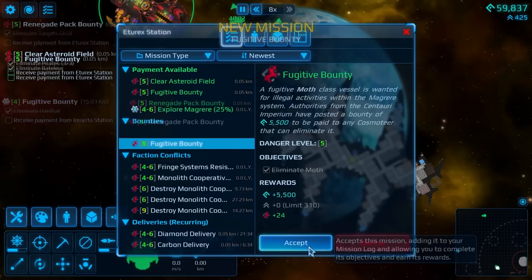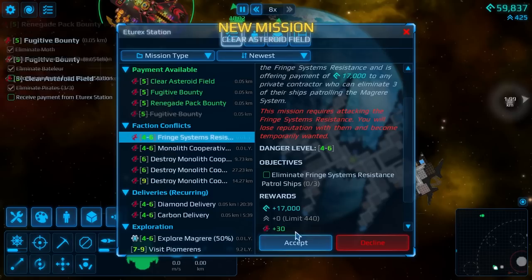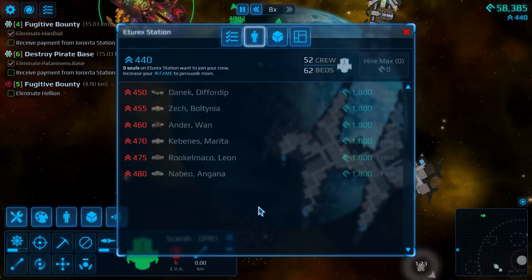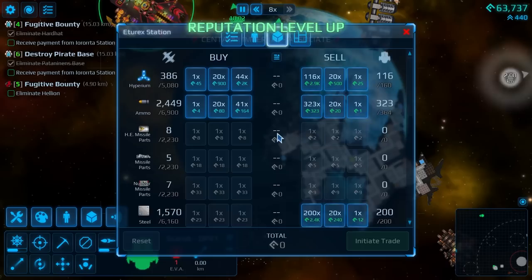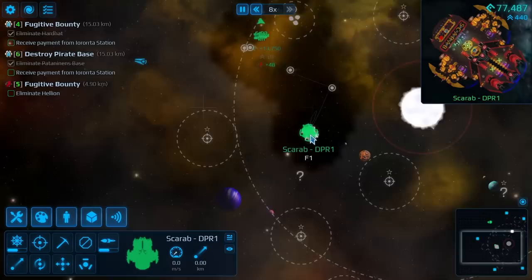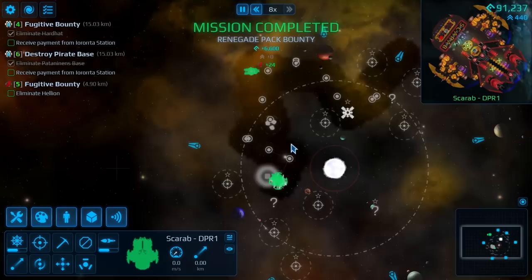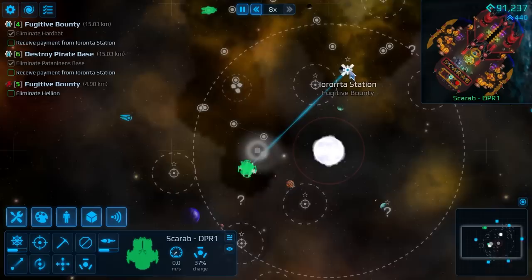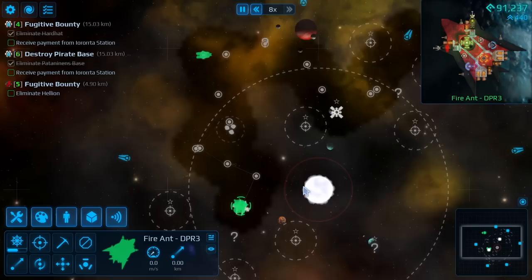Do we get fame? We do not. No fame for us — much sad. I will take all of the fugitive bounties. A little bit of fame for this. And still no fame for the level fives. This is very much telling me that we shouldn't be here — this is not the place for us at this point. We probably need to be somewhere like a level seven base. But at the very least, we can hire out some more crew. The pirate base is probably still giving us enough to make this worth our time, but it would be nice to get a little bit more.